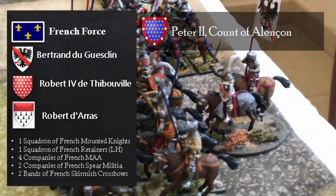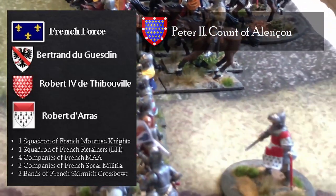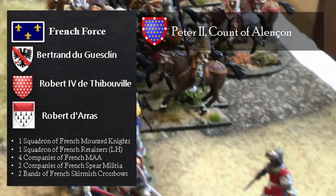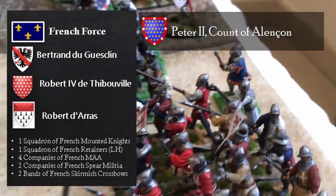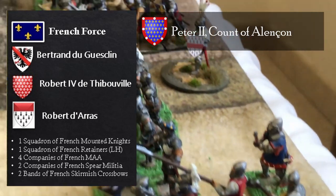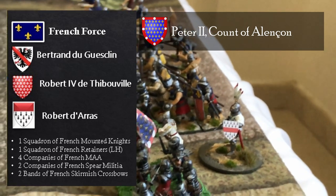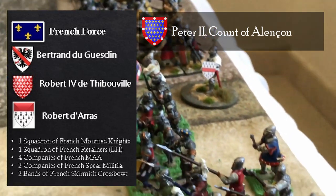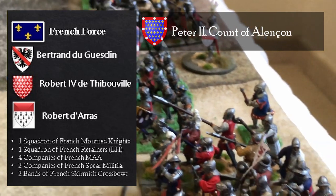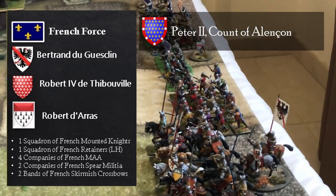Then we have the famous Robert de Dubuville from the movie 'The Jew,' commanding another division of this army. Then Peter II, Alain Khan, who was also in the movie — he's commanding as well. The third is Robert de Arras, commanding the deep block formation of men-at-arms and spearmen. Alain Khan is commanding that formation plus another unit of men-at-arms — he's a two-star leader. All French commanders are from the same period.